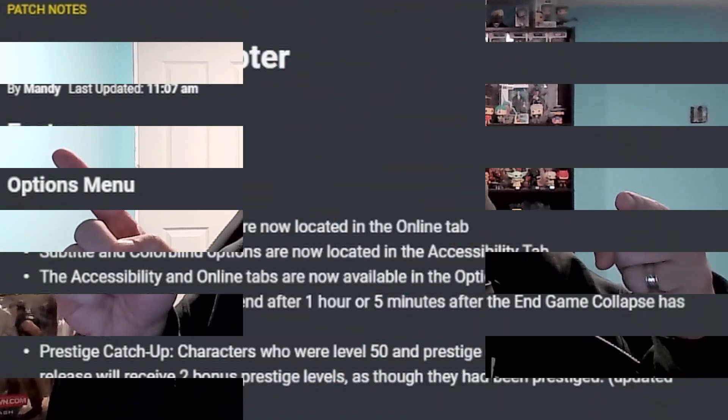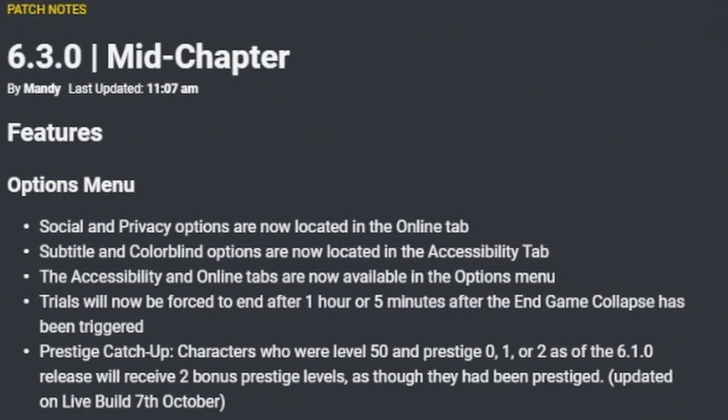We're going to hop on over and see what actually is in the mid-chapter right now. As always, we're going to focus on the main stuff and not include all the fixes — you can read those yourself. I'll also include a link to the full mid-chapter patch notes as always. The 6.3.0 mid-chapter, or 25.5 mid-chapter, starts out with its features.